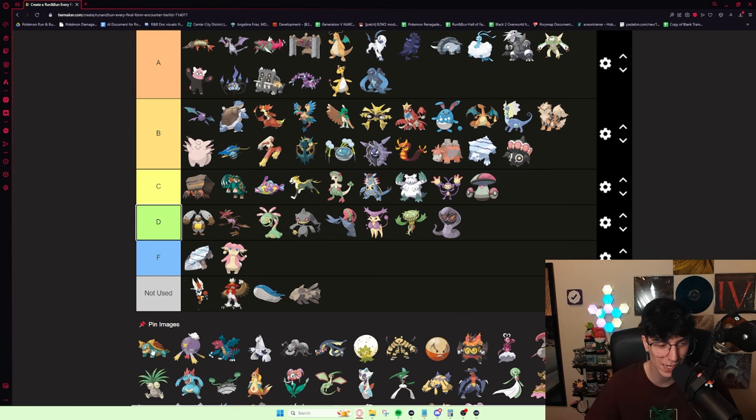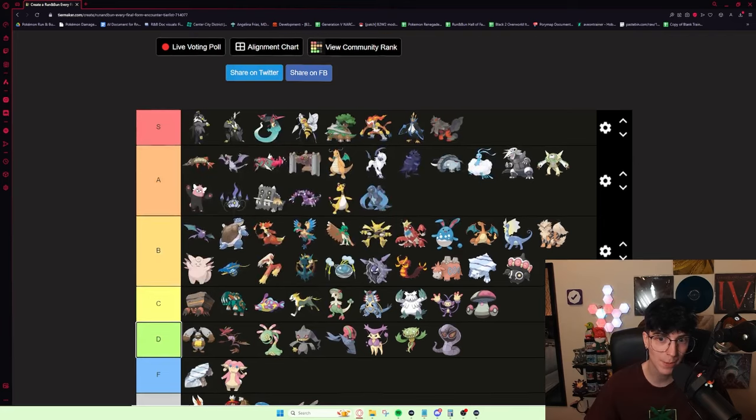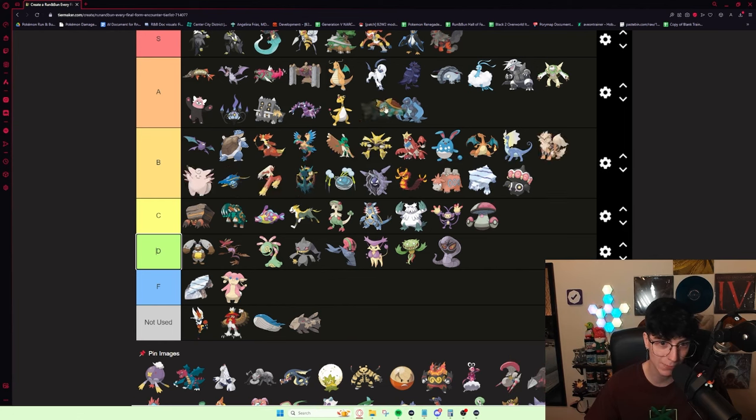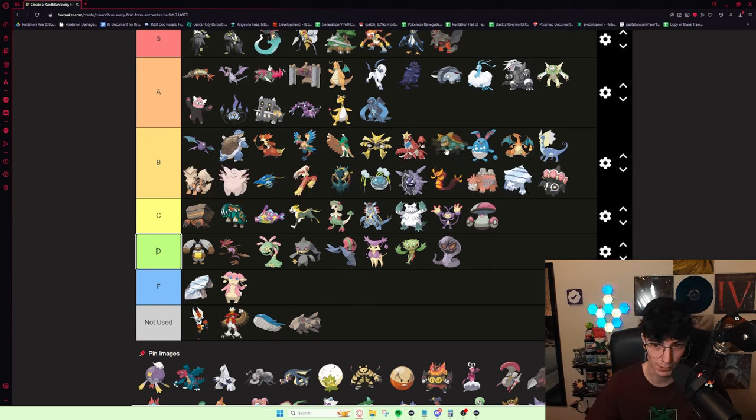Drednaw is really, really good — just a really standard Rock Water type. It's bulky, does pretty good damage, and you get two abilities. Battle Armor is definitely the better of the two. It's a really good alternative that's not going to die to certain moves. I'd put it high B tier — it's a pretty good mon. You're not really complaining when you get it. It's really nice early.